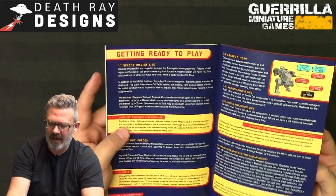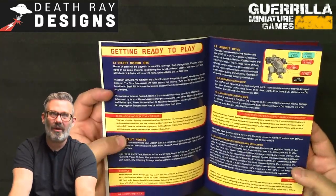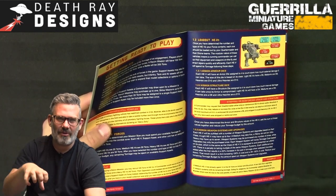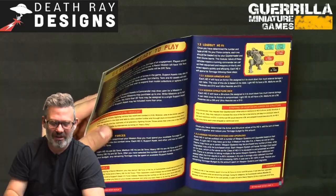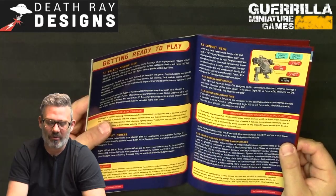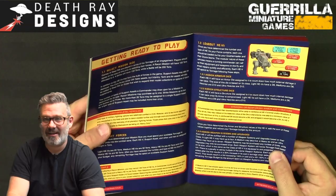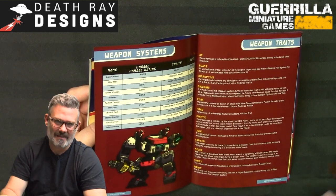To discourage over-specialization, every time you take the same weapon more than once there's a 50% budget cost increase. A second autocannon costs six tons instead of four; a third costs eight tons. In playtesting, spamming the same weapon type became very powerful and ideal — so the increasing cost pushes back against that.